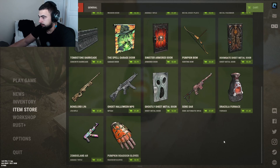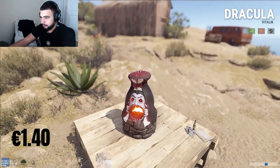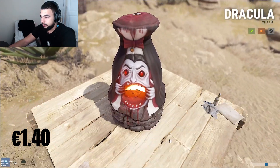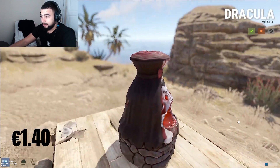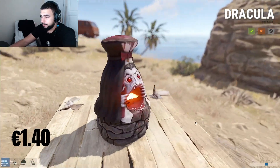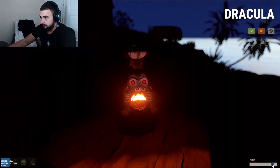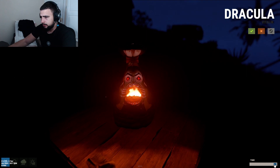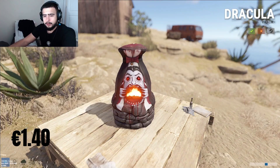Next we have the Dracula furnace at euro 40 - good price. It looks like a silly kind of Dracula with blood on the top. It's a decapitated Dracula with no head - and the head is just there, he's holding up the head. That's kind of cool, not gonna lie. At night not much shining, just eyes light up. I like the design though, great idea, funny. I give it a four out of five.